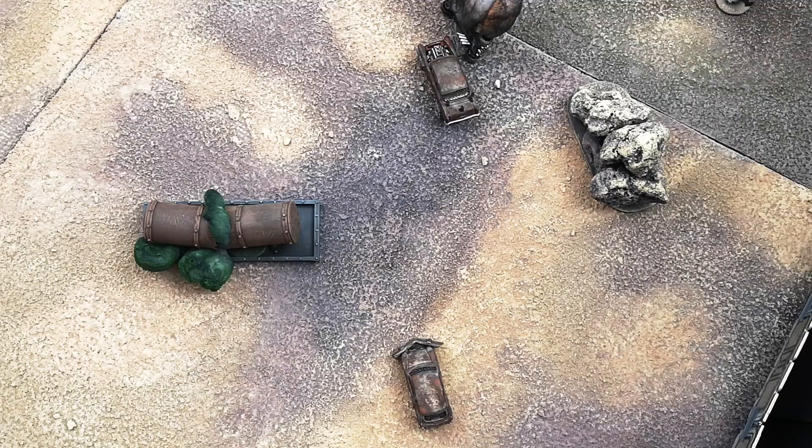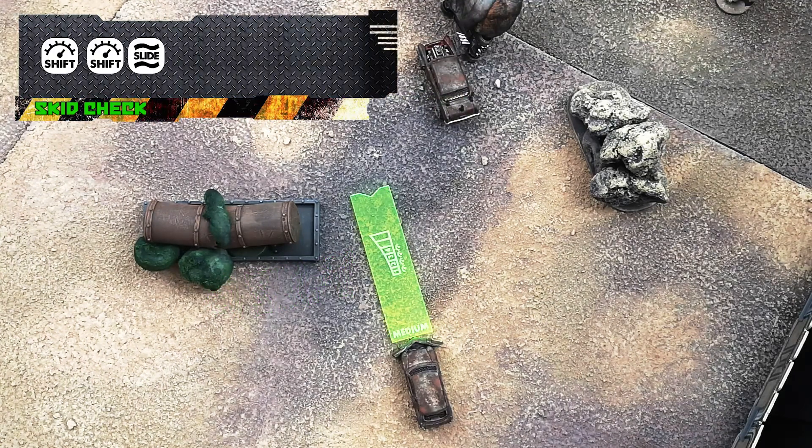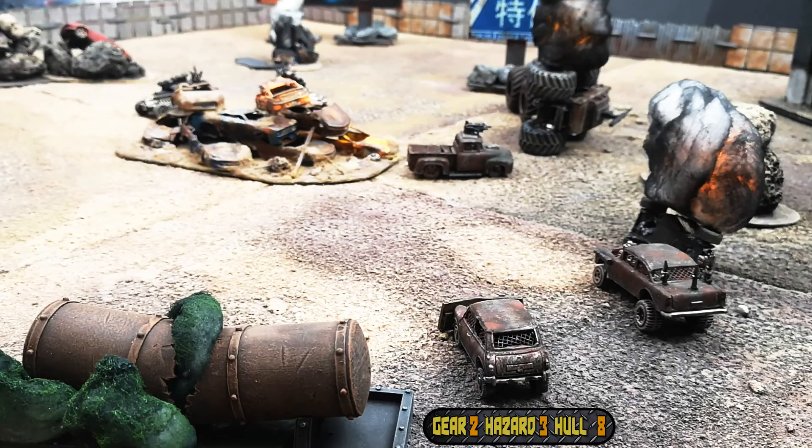Over to Rami now who's still far from the action. He does a medium straight and rolls a skid dice. One shift cancels a slide and the other two remove hazards. Unfortunately he's not in range of any of the Order of the Inferno yet.